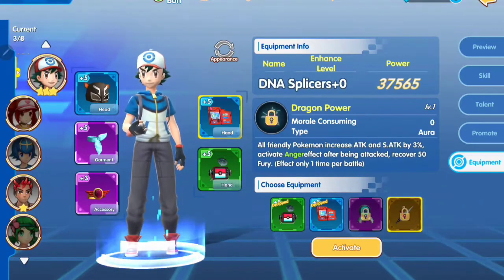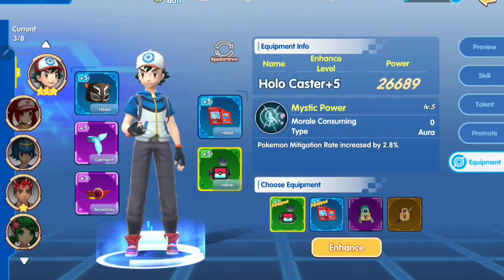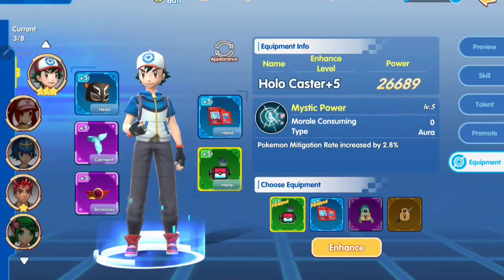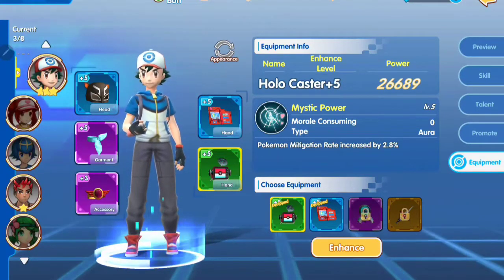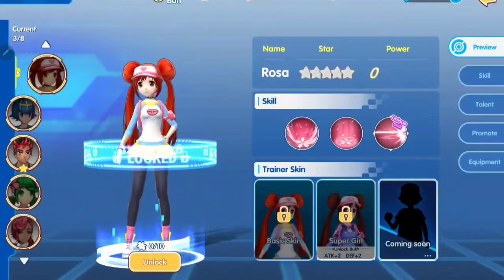For the right and left hand equipment, I only have two pieces. One for the right hand and one for the left hand. We are going next to Rosa.